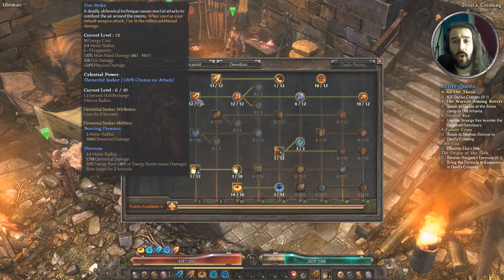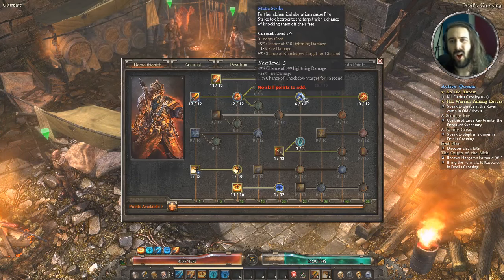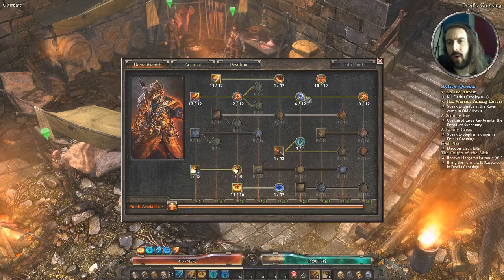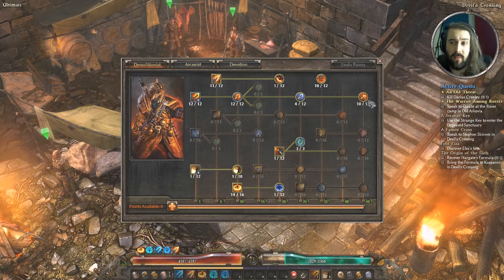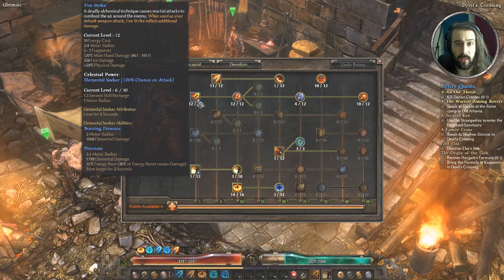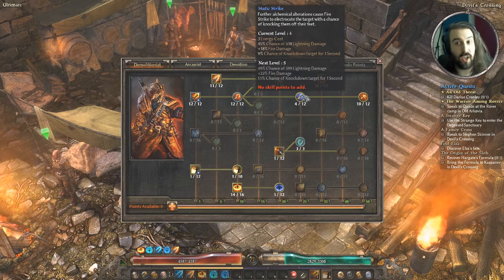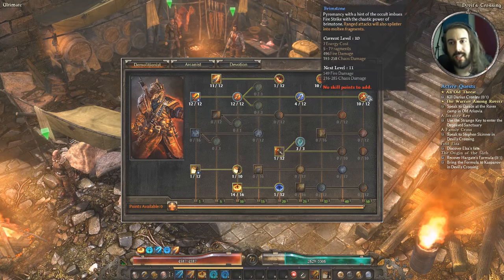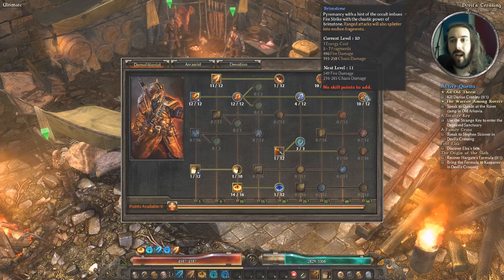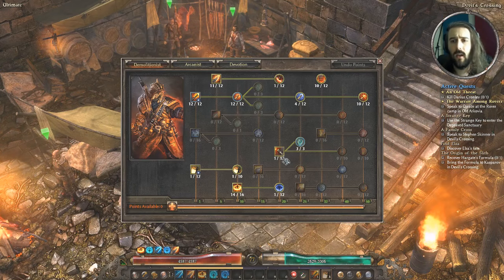Fire Strike is maxed, Explosive Strike is maxed, Static Strike is 4 out of 12 — going to 6 with plus skills. Brimstone is at 10 out of 12 and you could max that out. Our main damage source is really crispy — we get lots of fire and burn damage from it, and from here a chance for lightning damage, then chaos damage gets added in as well in a fragment-style projectile manner, which adds up to a decent amount of damage overall.